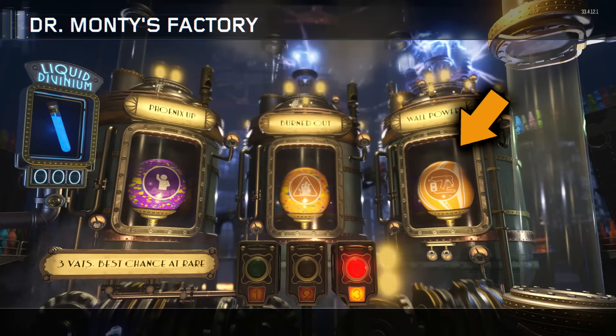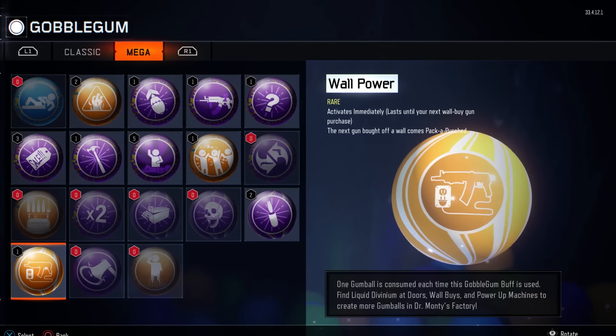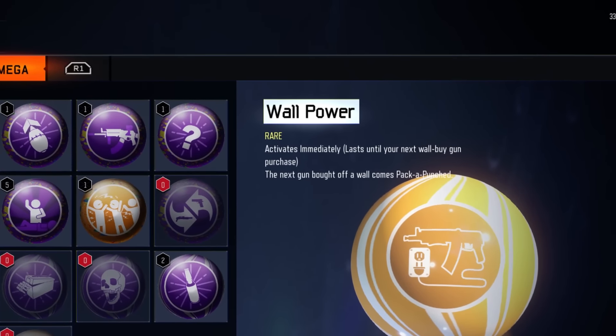Then I use those 3 and I get this particular gumball. It's called Wallpower. What you're looking at is one of the rarest gumballs in the game, because once you chew it, any weapon that you buy off the wall becomes automatically upgraded — any single weapon. It doesn't work for every single gun you buy throughout the game.